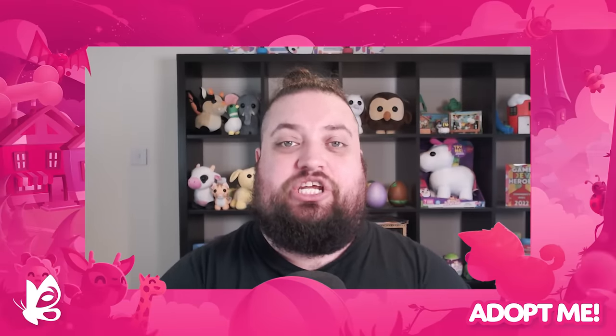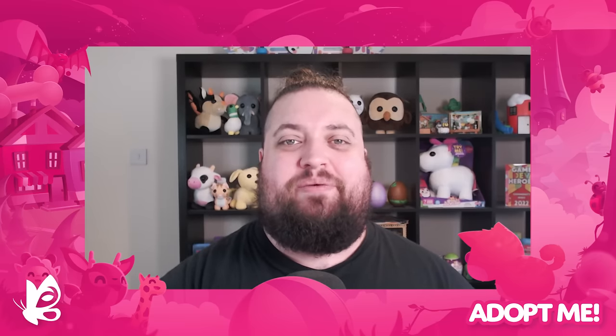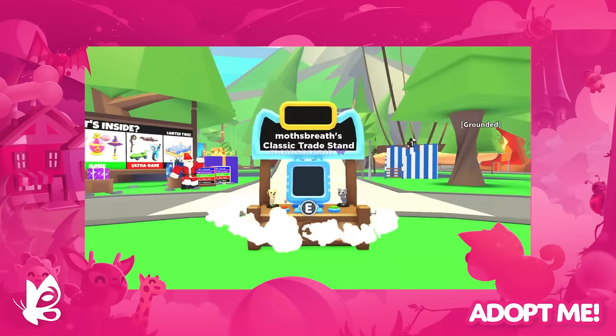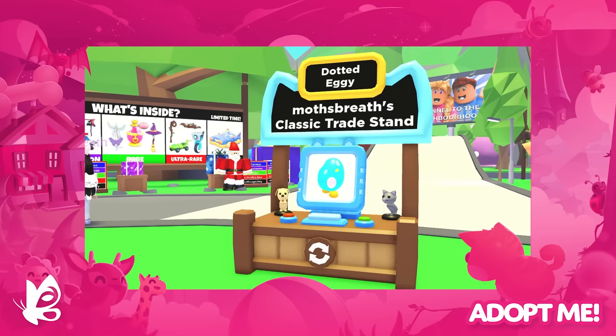Place it in a good location, set the pet you want people to offer for, and then wherever you are on the map, people can check out that trading stand and start a trade with you. No need to pick between raising a pet and looking for trades — you can do both at the same time. And don't worry if you can't grab one right away, this one's sticking around even after Easter leaves, so you've got plenty of time.